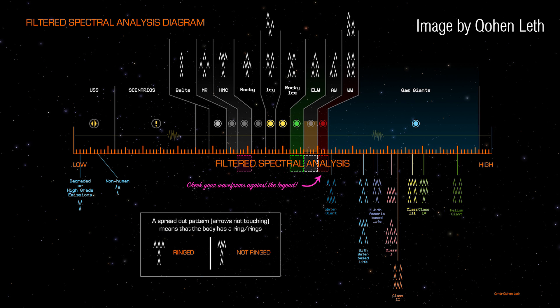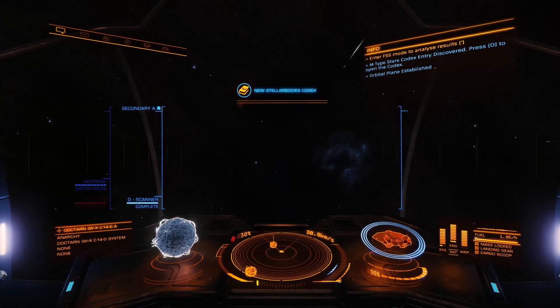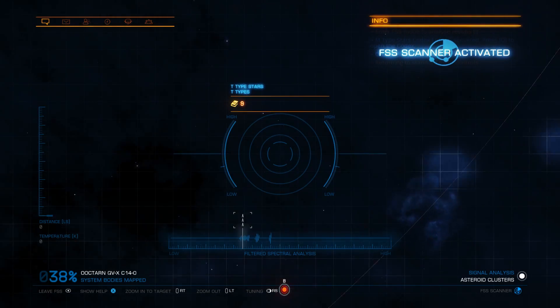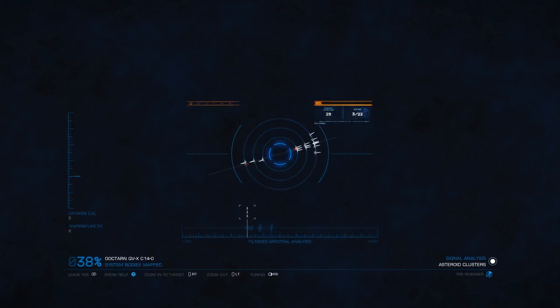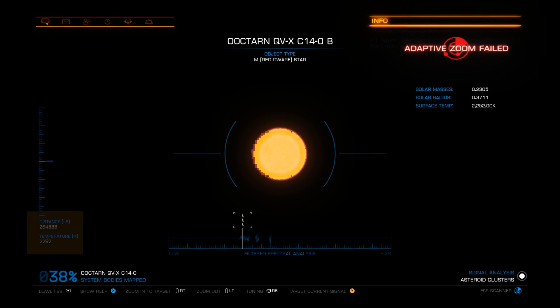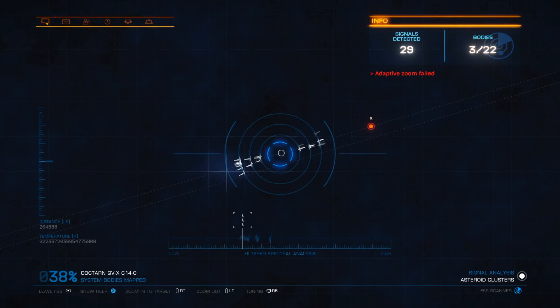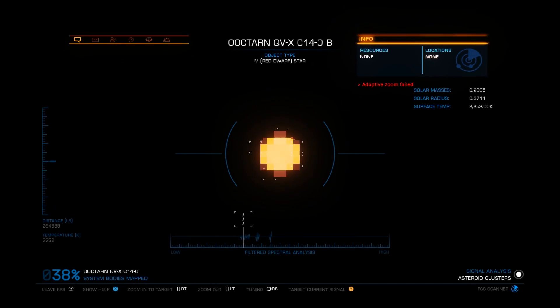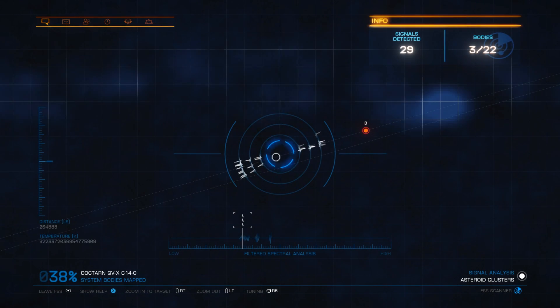Gas giants are in the far right, unidentified signal sources are in the far left, and everything else in between. You can get a very quick high-level overview of any system simply by looking at the spectral analysis. It's also worth mentioning that some systems have multiple layers — for example, some gas giants have many moons around them, or some stars have passed off in the distance. This means you may have to zoom in multiple times before uncovering the chosen body. The FSS is a powerful tool to allow you to discover all signal sources within a particular system, whether that's unidentified signal sources, gas giants, moons, any other type of planet, or indeed stellar phenomena.